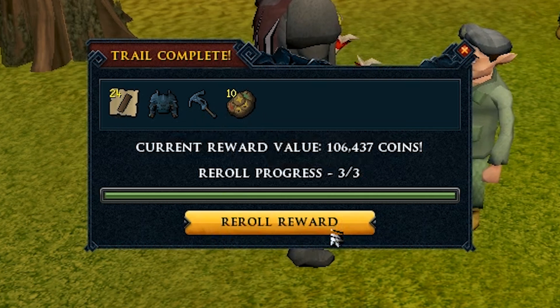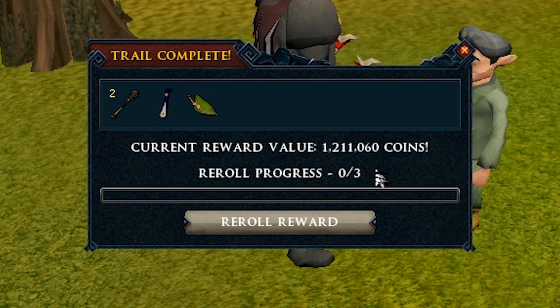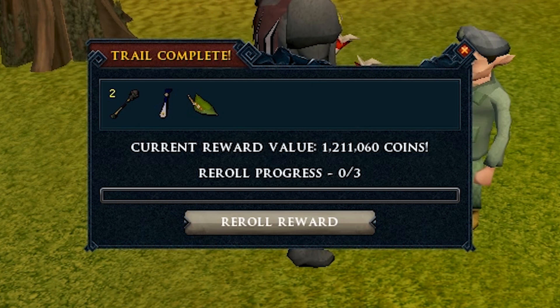That next clue was pretty trash. Good job I got a reroll — and I got a Robin Hood hat! Robin Hood hat and a Saradomin Stole in the same clue. Robin Hood hat on Iron Man for so much swag points — I can't wait to wear it. I keepsaked that bad boy straight away.